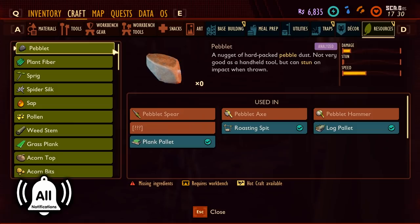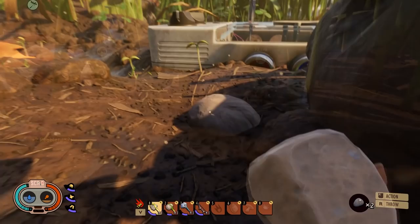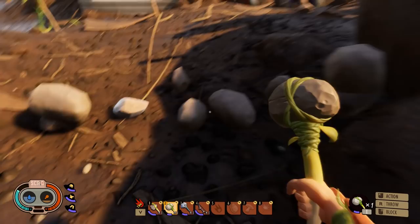We're going to start with a peblet, which is a small pebble you can find everywhere. Just walk up to it, press the action key to pick it up and you'll collect it — simple as that. You can also hit a round grey rock with a hammer, and after a few hits it'll break and give you more peblets.